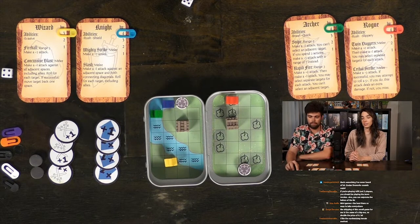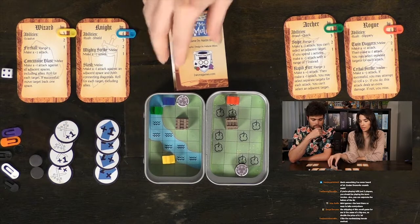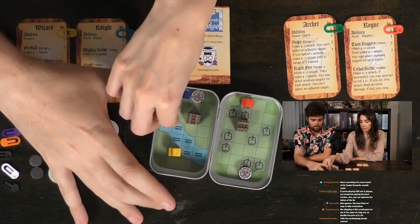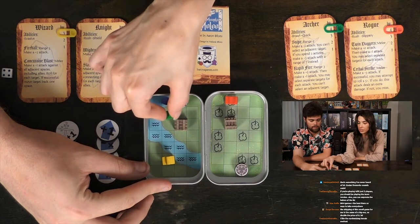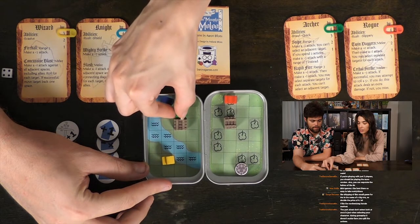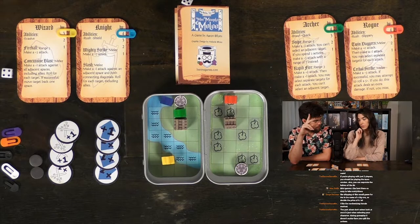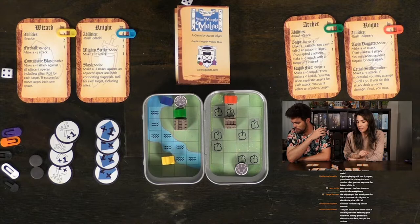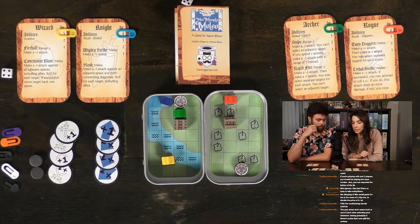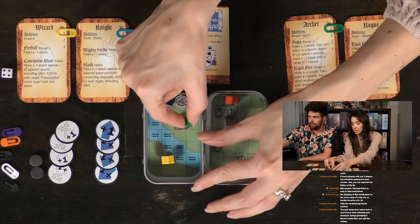I'm definitely moving out of this water onto land. I have three movement — my Quick ability gives me three — but it costs two to exit the water, so I use two to get out and one more to move further away. Then I use my second action to move the rogue one, two, three spaces to get a little distance from Michael.